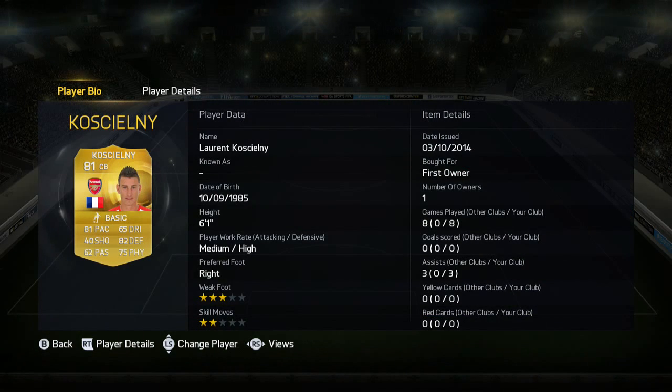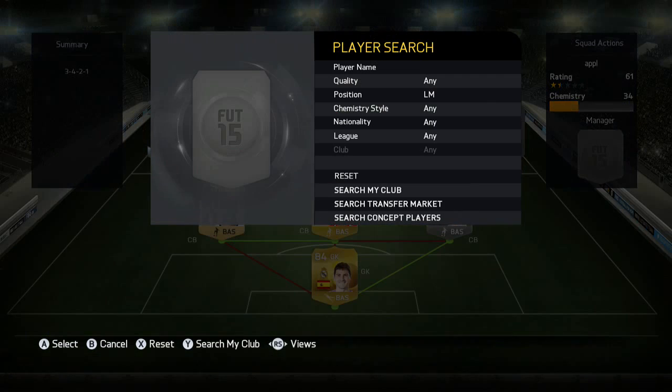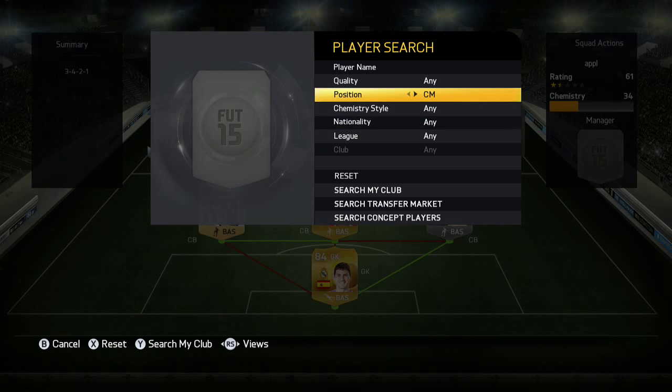Koscielny has 81 pace so he catches up with a lot of players, 82 defending, 75 physical. He also got me three assists, so he was pretty much the best defender of the three. Nacho Fernandez is 5'10" with 72 jumping, so he wasn't going to win many headers. However, his defensive capabilities made up for that — he has good pace and solid defending.